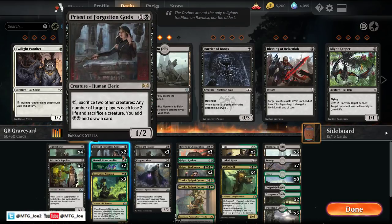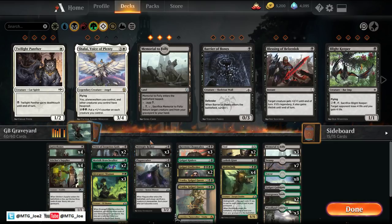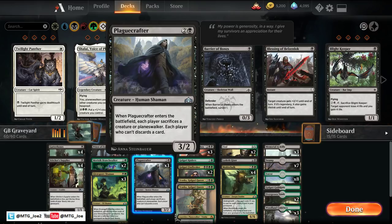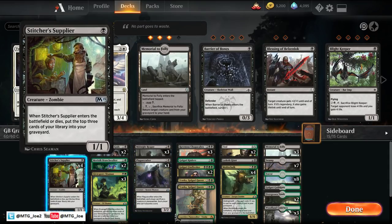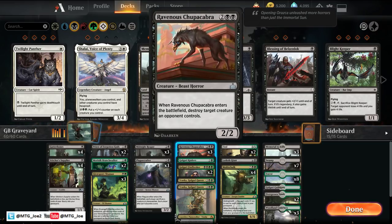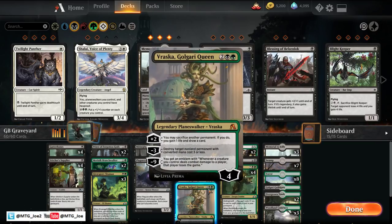We have 2 Priest of the Forgotten Gods where we can sac our creatures for value, and 2 Merfolk Branch Walkers to smooth out early draws and hit our lands — we're heavy on the 4-drop so I wanted something to bridge in between. We have Midnight Reaper, which lets us draw cards whenever our creatures die. Plague Crafter forces the opponent to discard, sac a creature, or sac a planeswalker — you can play Stitcher Supplier then Plague Crafter, sac the Supplier and self-mill some more. We have Ravenous Chupacabra to destroy creatures, and Vraska to sac our creatures, draw cards, and also serve as removal.